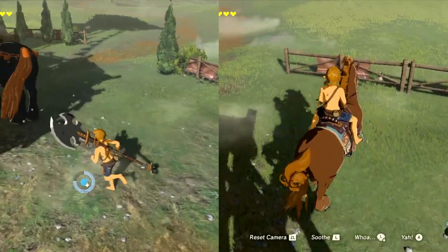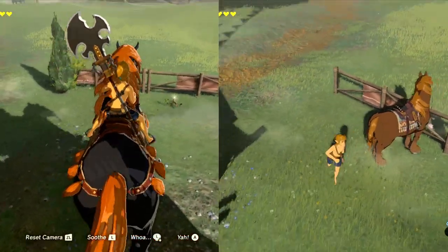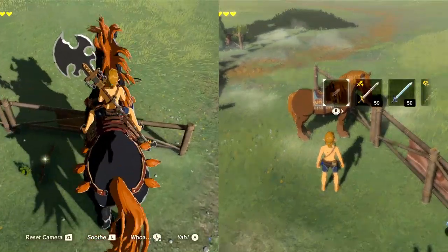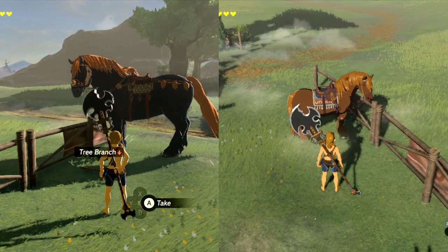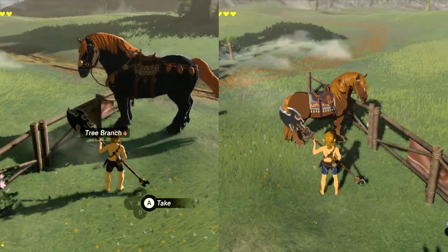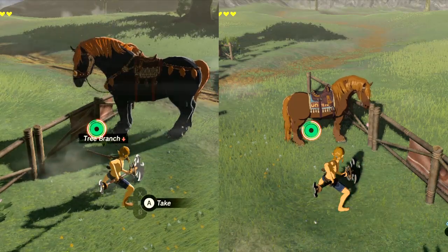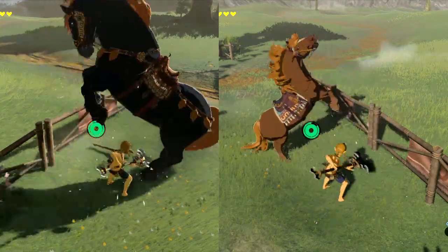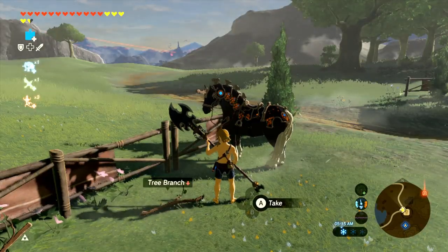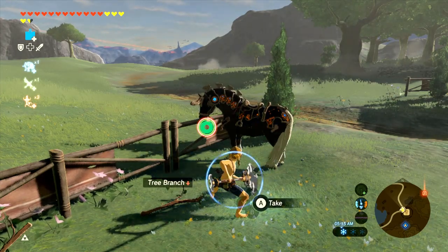The next guess was that strength relates to how much damage a horse can take while in battle before dying. To test this, I killed a bunch of horses — animal lovers should look away, but I saved and loaded the game every time so no horses were harmed, not even in an imaginary video game world. With my 30 attack strength spear: a 5 strength horse died in 10 hits, a 4 strength horse died in 8 hits, and a 2 strength horse died in 4 hits.